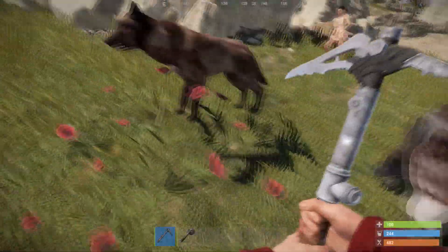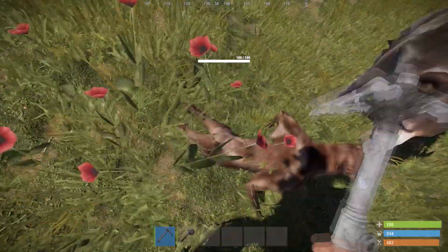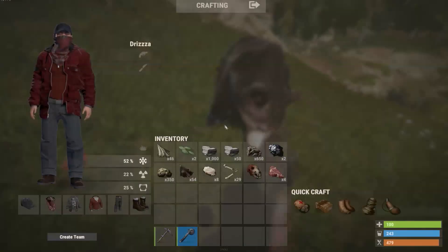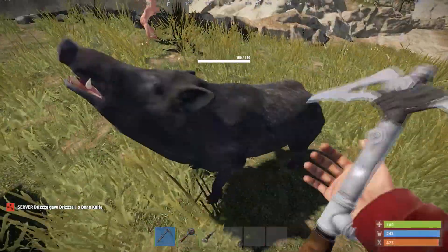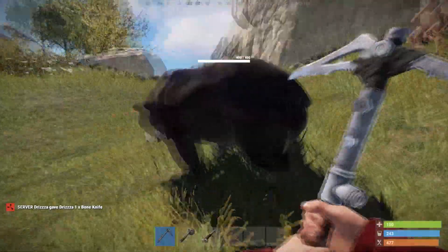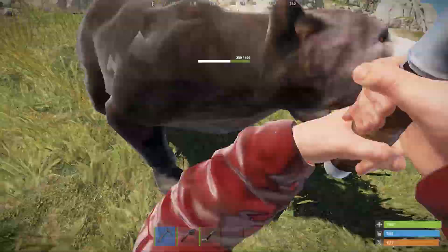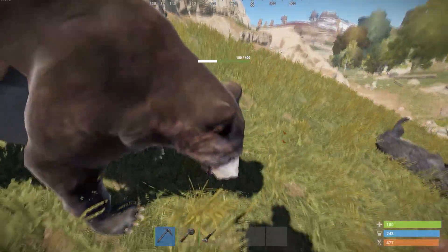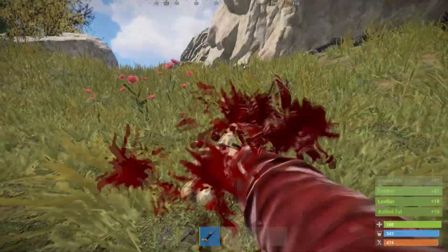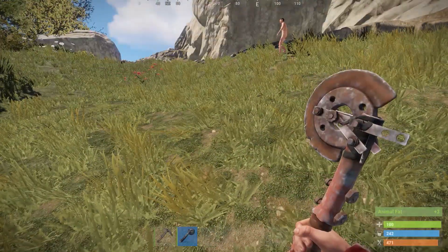There are a few animals that spawn in the wild that you can kill. The first is the wolf, from which you can get skulls. Next is the boar, which gives low-grade fuel along with food. The bear gives a lot more cloth and animal fat than any of the other animals.